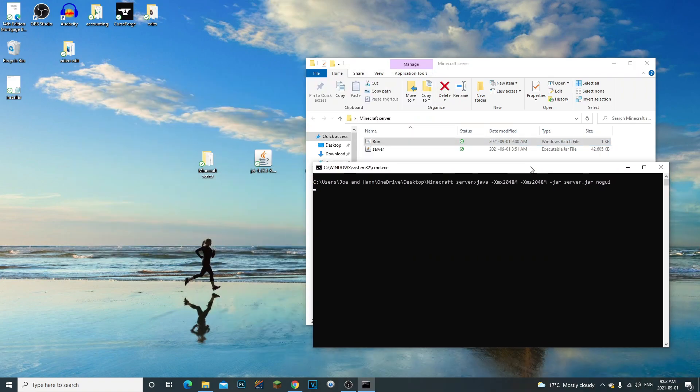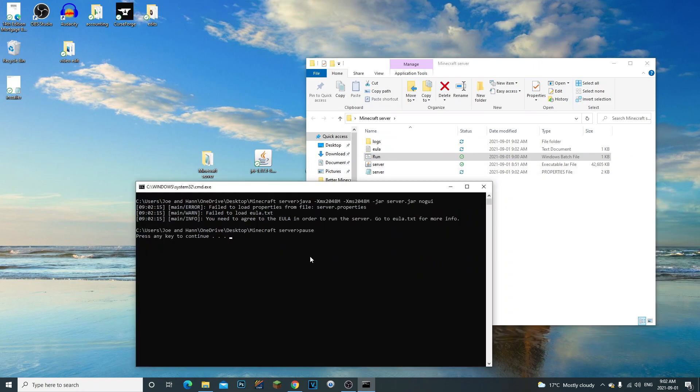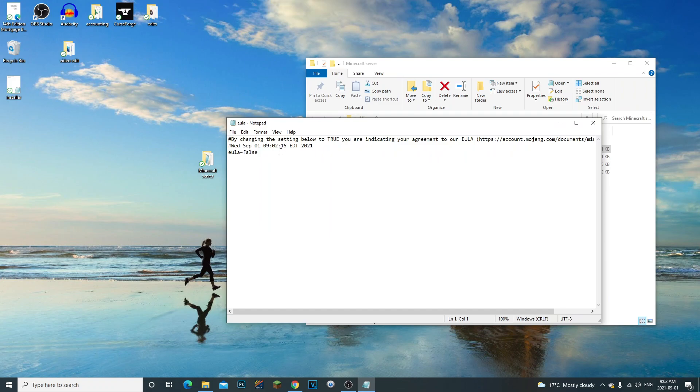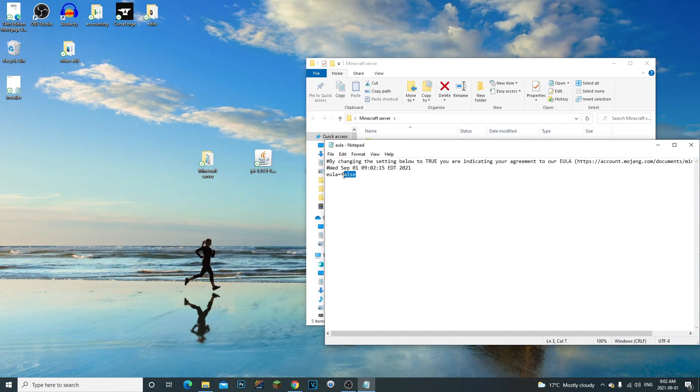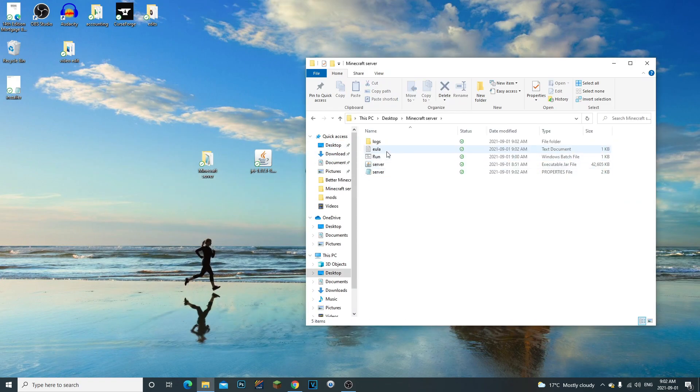Double-click on run.bat to launch the server. It's going to ask you to accept the EULA — exit out, open the eula.txt file, change 'false' to 'true', click Save, and then rerun the server.